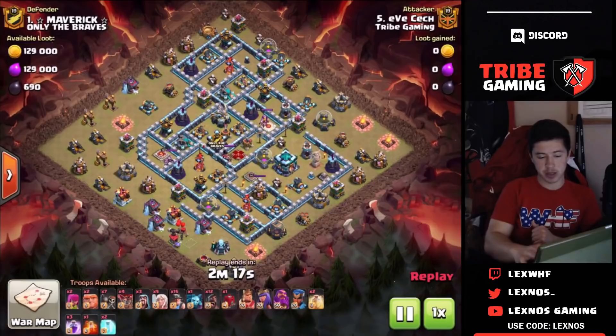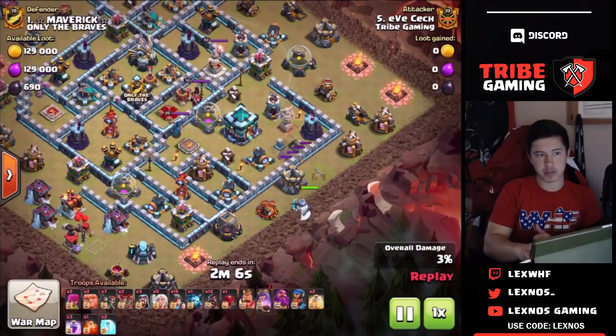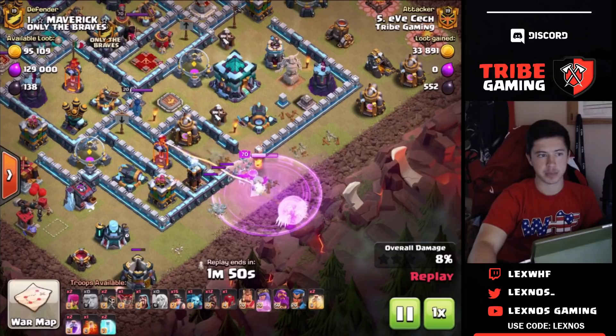We're going to be showing all the replays from this week of CWL. First off, Eve Check is coming in on their top base number one. He's making a little bit of a funnel on the bottom right side. A Tesla pops up but luckily his loons are still able to get that. Then he's going to be using some giants to distract, so he'll be able to get the wall break. Luckily that wall breaker trap wasn't max, because he sent in the rest of the wall breakers just a second too early.